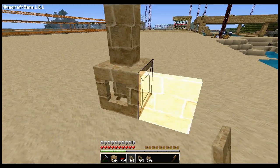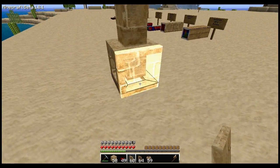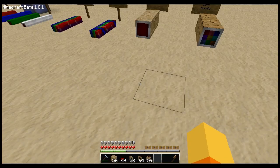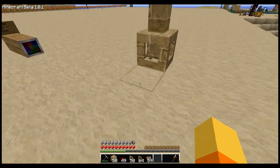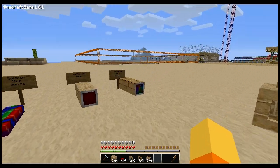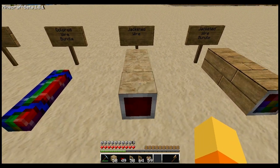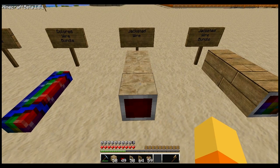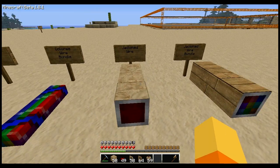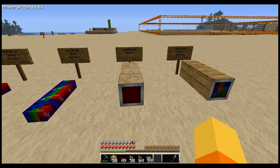Or you can do things like that — run power underneath, power them up, and make them light up. So that's the jacketed wire. Now jacketed wires will have a variety of different jackets, and they come in the different types of blocks that you see in your world — like wood, sandstone, stone, glass, dirt, grass, whatever.